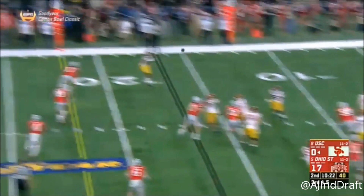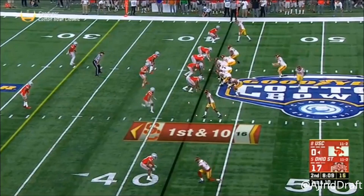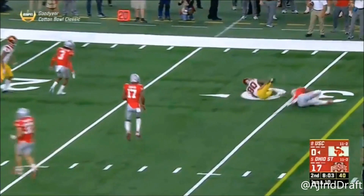Another designed rollout. That time Burnett reaches the ball out — did he get it to the first down line? Darnold looking downfield, over the middle. He's got Deontay Burnett.